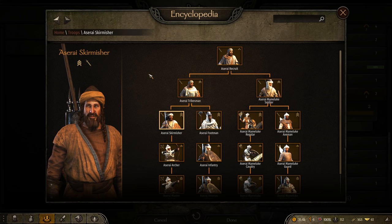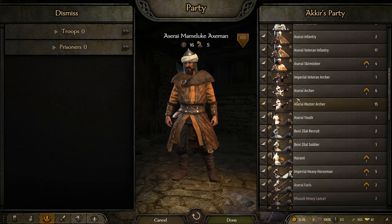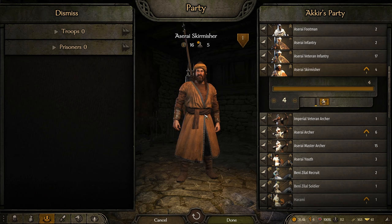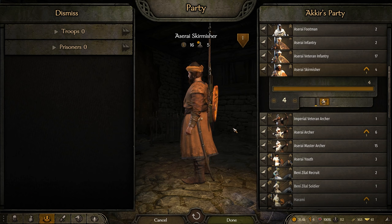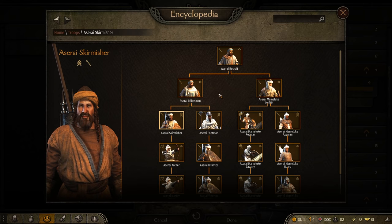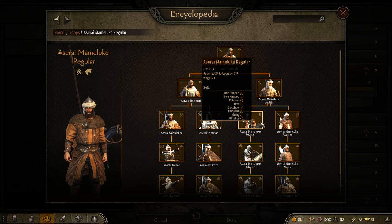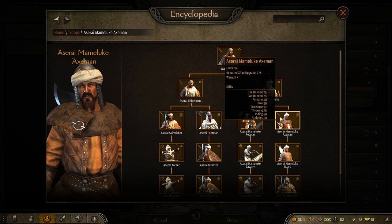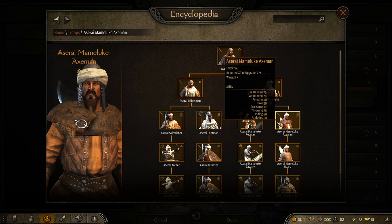The Aserai Skirmisher is another interesting unit. It's got a spear, a sword, and eastern javelins. But what makes this unit subpar is that for a tier 3 unit, it has a terribly small shield. When we compare it to other tier 3 javelin-style infantry, we get better units almost across the board in armor and weapons. So the Aserai Skirmisher is bottom tier. To summarize tier 3: bottom tier for the Aserai Skirmisher, mid-tier for the Aserai Footman, mid-bottom tier for the Aserai Mamluk Regular, and bottom tier for the Aserai Mamluk Axeman. The Aserai roster is not looking too good right now.